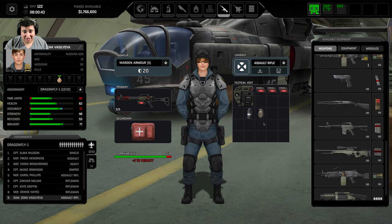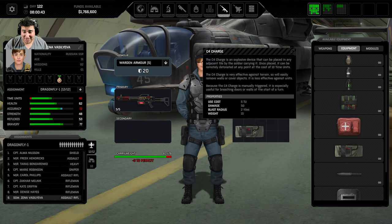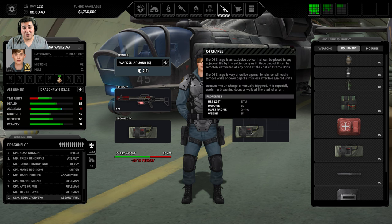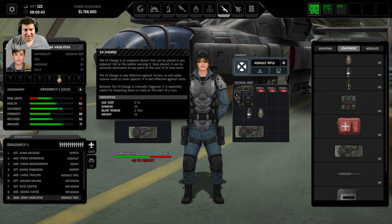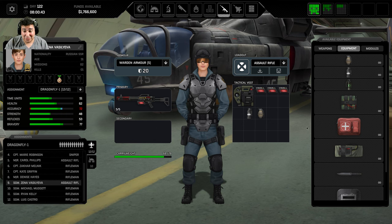Your assault riflemen basically drop their med kit in exchange for a C4 charge — that's it. I would recommend these guys if you're doing a UFO breach, especially when the UFO has crash landed or aliens are patrolling. You need some riflemen with C4 charges to blow the doors. That's what they're useful for. Other equipment past that? Meh.